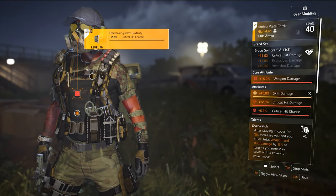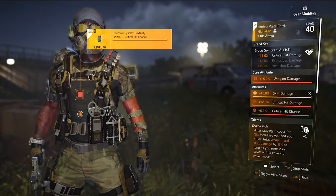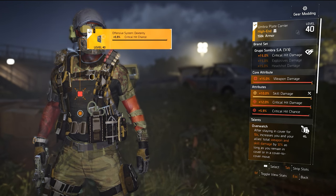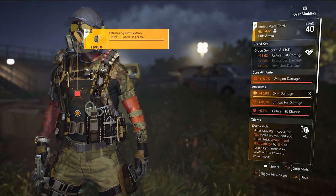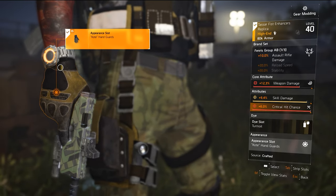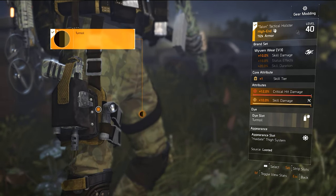Then we have the Group of Sombra chest piece, which provides critical hit damage, weapon damage, skill damage, more critical hit damage, and slotted with critical hit chance. It also has the talent Overwatch: when the Eco Ranger is in cover for 10 seconds, his weapon and skill damage increases by 12% as long as he stays in cover or in a cover-to-cover move. The Fenris Group Gloves provide fully automatic rifle damage, weapon damage, skill damage, and critical hit chance. The Wyvware holster comes with skill damage buffs, plus one to skill tier, and critical hit damage.